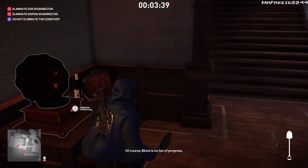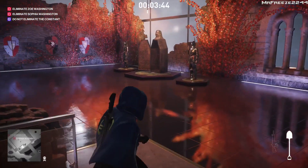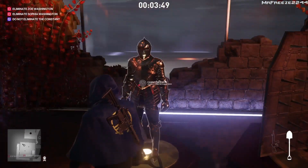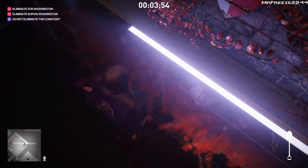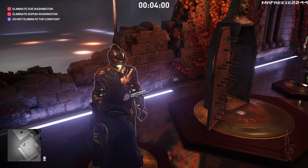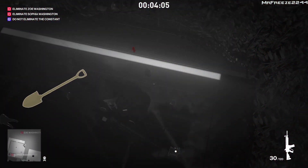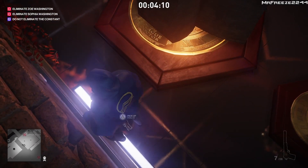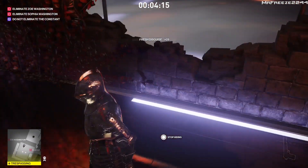It doesn't really matter if they spot you if they don't go the whole way and remove illegal crimes and bodies found from the equation — what's the point? But based on my findings and testing: you can get spotted in trespassing areas by NPCs and guards, they'll lead you out, and you won't lose your silent assassin rating. If enforcers see through your disguise and you run away and hide, you won't lose it either — those are big changes.